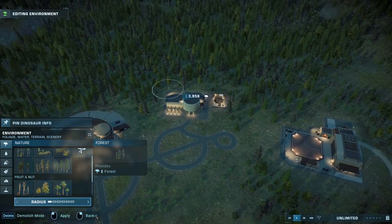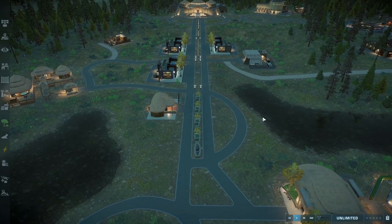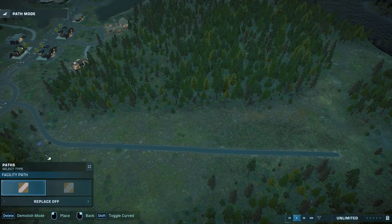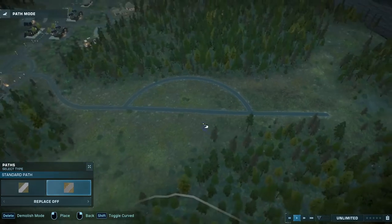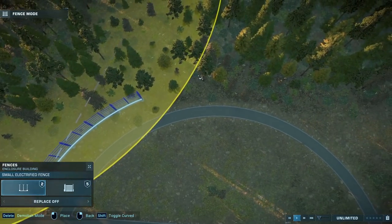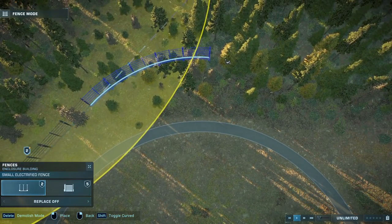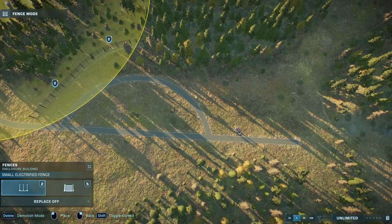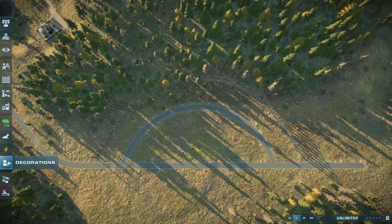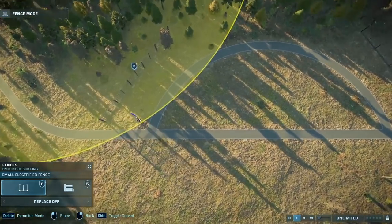We're building a lot of generator buildings here. Until we research more power units, we have to use these basic generators to power the park — we don't get solar panels or an on-site generation unit until a bit later. I just don't think it's possible to auto-unlock everything, but it definitely should be. It would be a much better experience to allow people to learn by making mistakes and goofing around in Sandbox with unlimited funds.